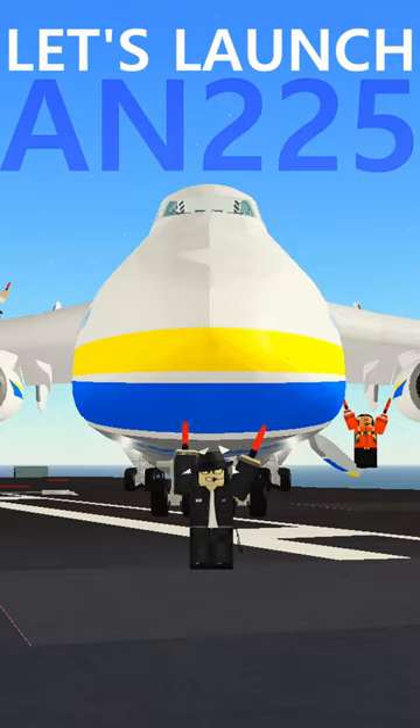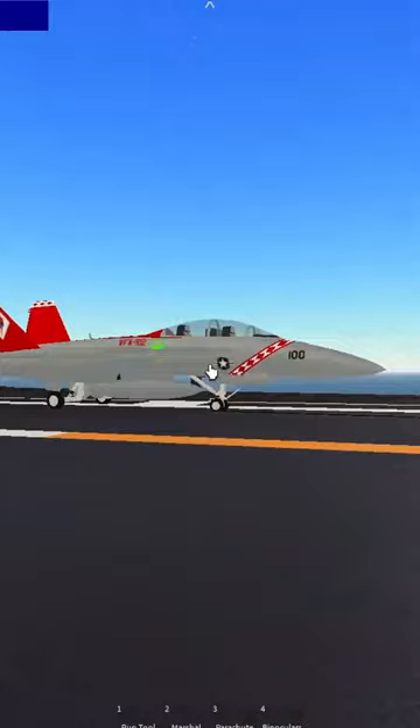Let's launch the AN-225 off an aircraft carrier. To prove what we're doing, I have myself an F/A-18 and an F-22 behind me. So first off, let's go ahead and get into the F-18.